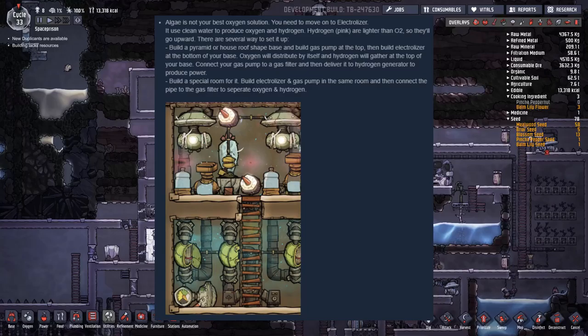You need to move on to the electrolyzer. It uses clean water to produce oxygen and hydrogen. Hydrogen is lighter than O2 and will go upward. There are several ways to set it up: build a pyramid or house-roof shape base, build a gas pump at the top, then build the electrolyzer at the bottom. Oxygen will distribute by itself and hydrogen will gather at the top.